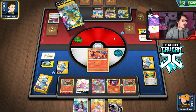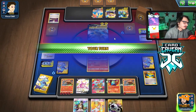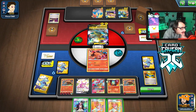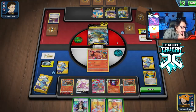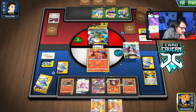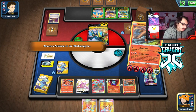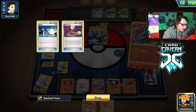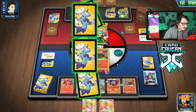They just Electrify so I can Guzma right now. The best target is probably Vikavolt because the Item Lock isn't too worrisome — it can't KO me. I think I'll take out the Cramorant to get some extra prizes. We get a Seeker — I can do another Guzma. Dedenne! Perfect — if they Marnie me I can get Dedenne in the deck. If I Guzma again next turn they can knock me with Super Zap Cannon but that's fine.